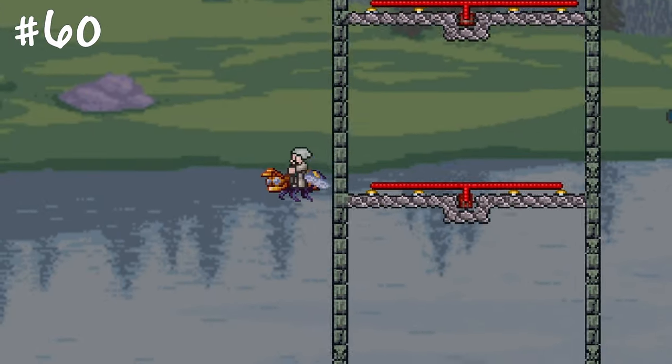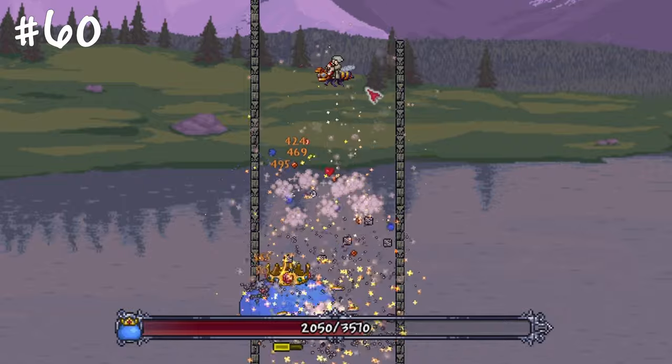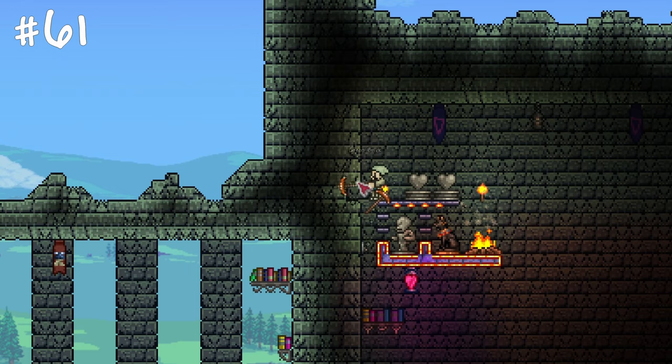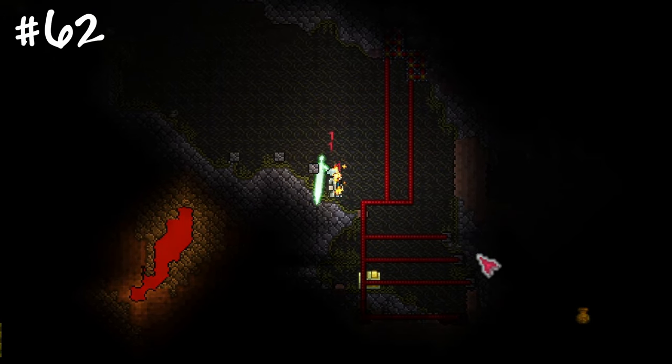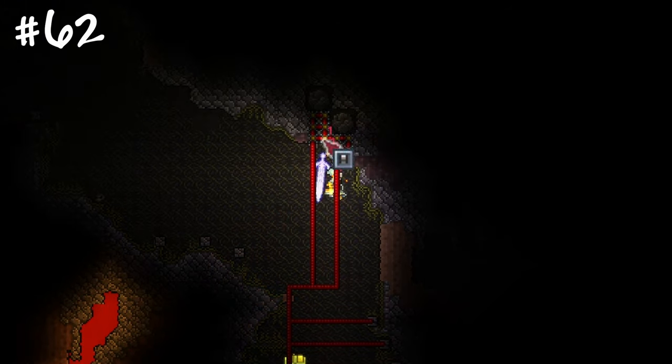Some blocks will not be destroyed even with explosives, such as dungeon blocks — this allows you to explore some cheesing options. Surface level dungeon bricks can be mined at any point in the game, even with a copper pickaxe. Equipping pressure plates or switches will help you disarm traps like the dead man's chest, even without finding the Mechanic.